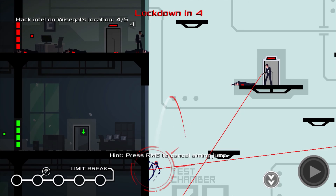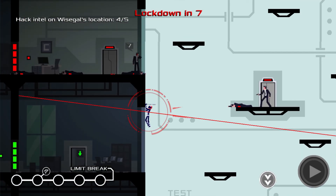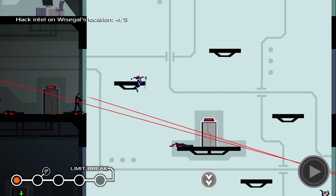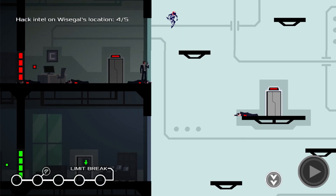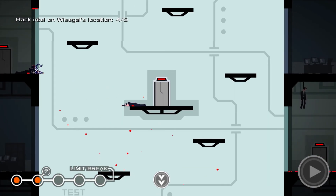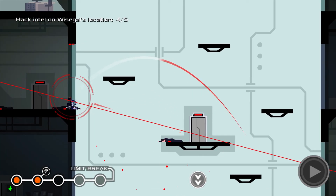I gotta stop that alarm from going off — it's difficult to get the height I need. Fall, fall, fall boy. There we go. A repeat of what happened last time. Kill. He's finished reloading. Come on, why is this so difficult — there we go, and fall. Thank you.